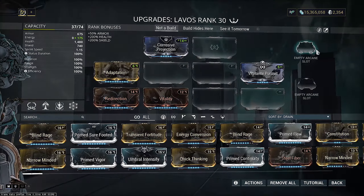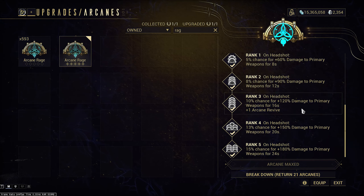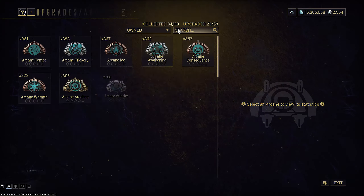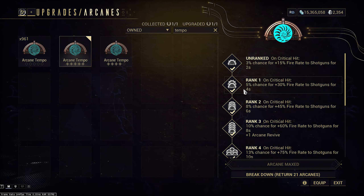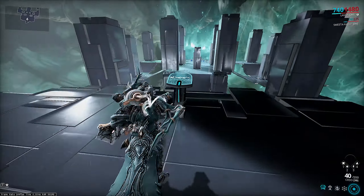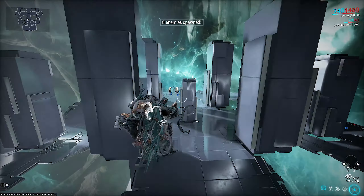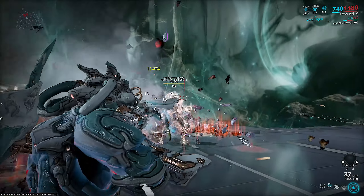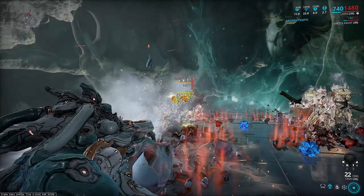Now how can we make this build even better? Let's take a look at Arcanes. I'm going to slot in Arcane Rage in the first slot. This is an arcane that has a very low proc chance on headshots for increased base damage, but because Cito is a pellet-based shotgun and we're already aiming at the heads to fuel our slash procs and set up laser sight, it's only natural that you're going to get very easy procs on Rage. Our other arcane is Arcane Tempo, and because this is a crit-based shotgun on its primary mode as well as being pellet-based, you should have pretty much 100% uptime on Arcane Tempo as well. You can see that we instantly get those Arcane Rage and Tempo procs, and it's very easy to kill the enemies.